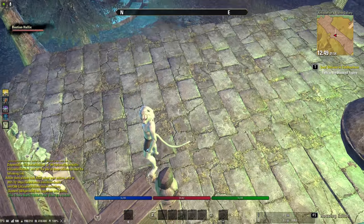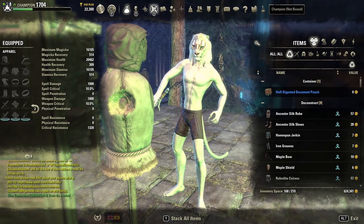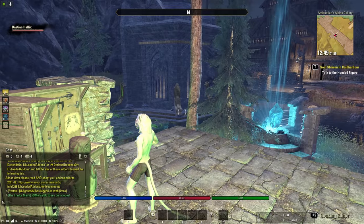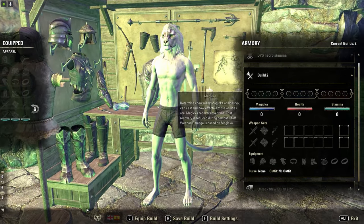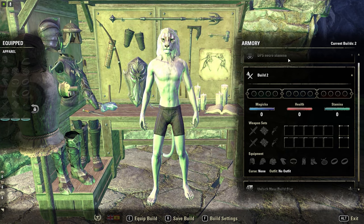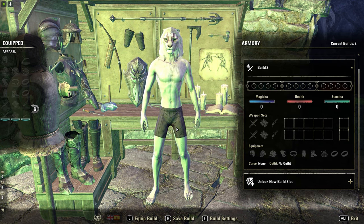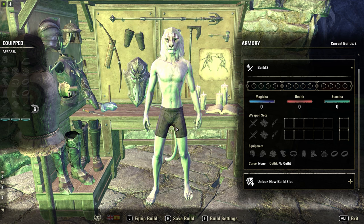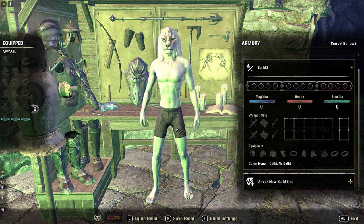Imaginaos que yo ahora mismo me creo una Build. Me tiro mis 10 minutos poniendo los Champion Points, poniendo todo, etcétera. Tengo la Build creada y vengo al Armory Station y le digo Guardar. En el momento en que guardes la Build, me desaparecería el slot vacío, con lo cual, toda vez que quiera volver a poner a cero mi personaje, tendría que ir a una de las capillas existentes en el juego y pagar. Así que muy atentos a eso.